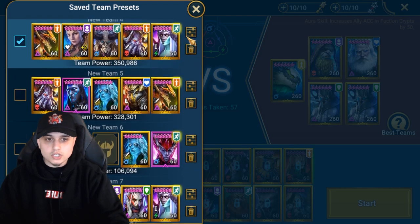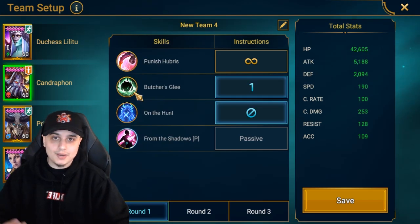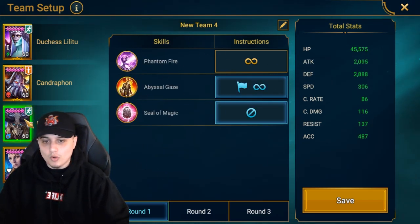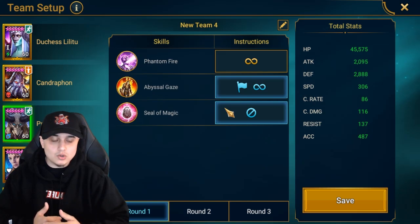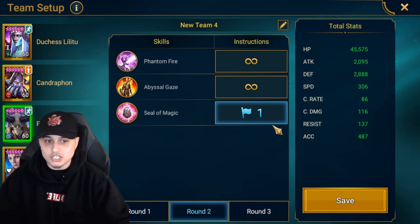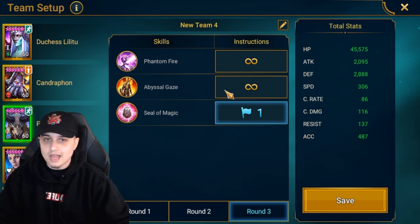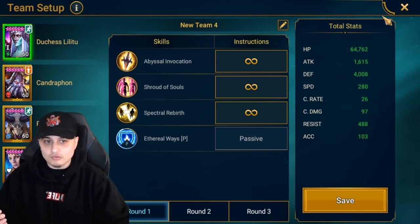Not too long ago they implemented round one, two, and three presets. What this allows you to do is on each wave you can tell your champions what to do and what not to do. For example, on wave one with my Prince Kymar, I don't want to use my reset. If you're not setting these round presets you might be resetting on that first cycle, so when you get to wave two that skill isn't up. On round two I can use Seal of Magic, knowing all my champions will have their skills reset for wave two. Then on wave three I reset again. Go through all your champions and teams — you're really going to see better dungeon and Doom Tower times.